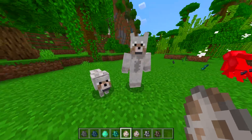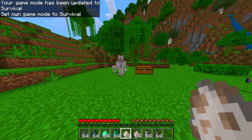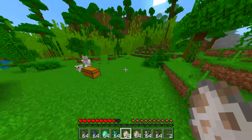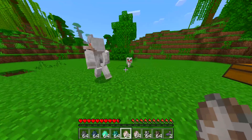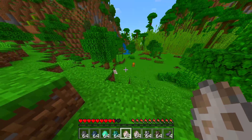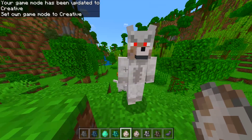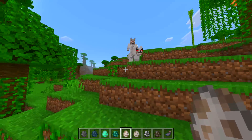Next up, a wolf — this is a normal wolf — and then we got Wolf Man, which has legs, arms, and a tail. Does he attack us in survival? If I hit him... the eyes turn red and everything, just like a normal wolf. This one's on four legs while Wolf Man walks on two legs, which is kind of creepy. The eyes go red — good to know!